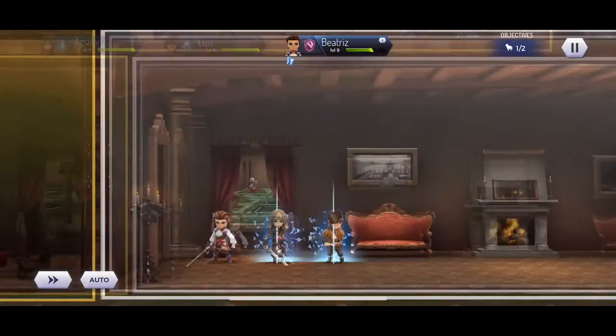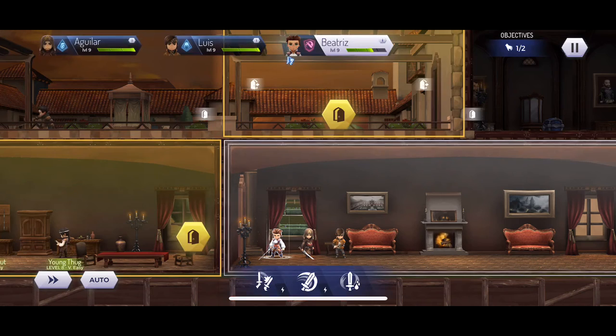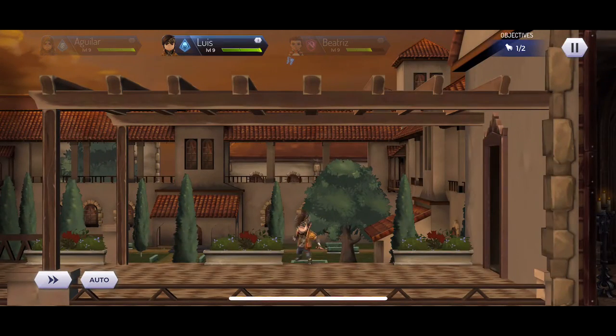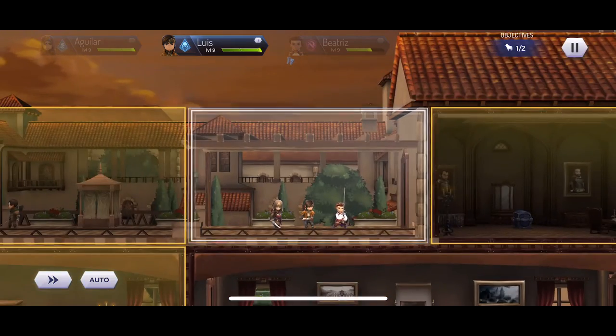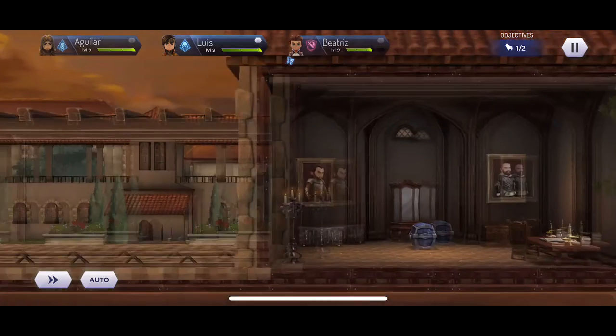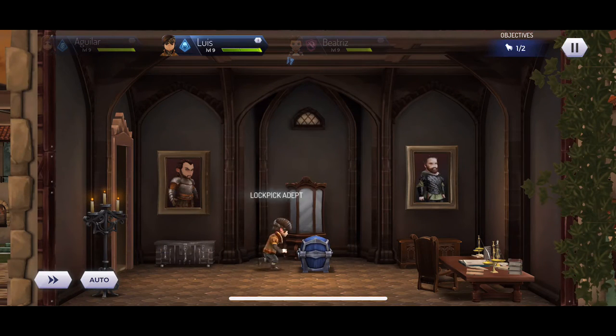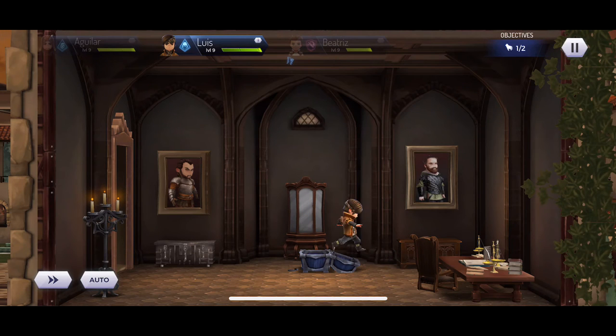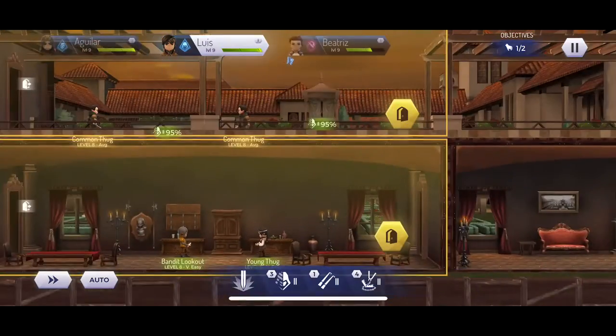You might be wondering how come that dude attacks faster. Logically, different weapons have different attack speeds. Beatrice uses a two-handed weapon, so she has lesser attack speed. Whereas Lois uses a dagger, giving him much superior attack speed than other characters — but with reduced attack damage compared to other weapons. All this RPG stuff makes a lot of sense.